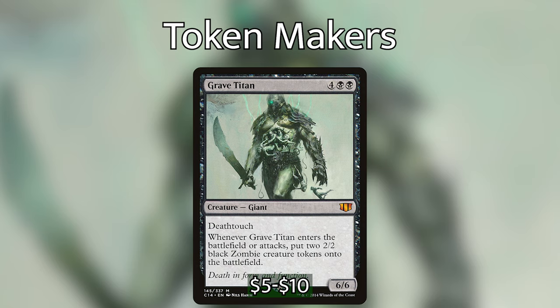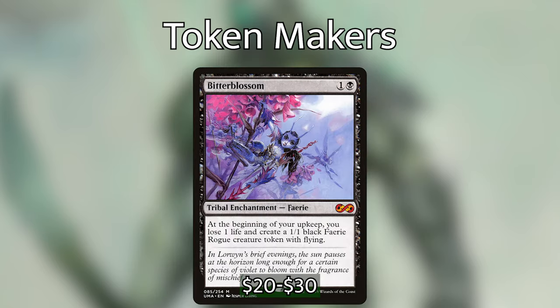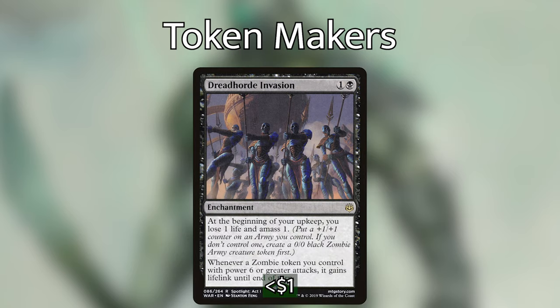We also have a couple of enchantments that create tokens. Bitterblossom costs one black: at the beginning of your upkeep, you lose one life and put a 1/1 black faerie rogue creature token with flying onto the battlefield. Dread Horde Invasion costs one black: at the beginning of your upkeep, you lose one life and amass one. Whenever a zombie token you control with power six or greater attacks, it gains lifelink until end of turn.